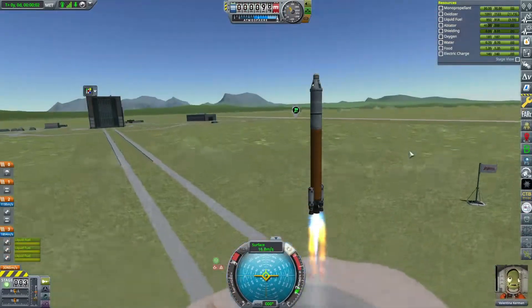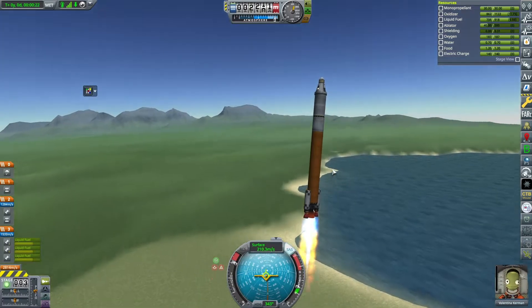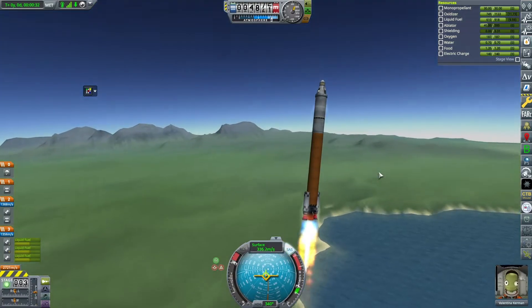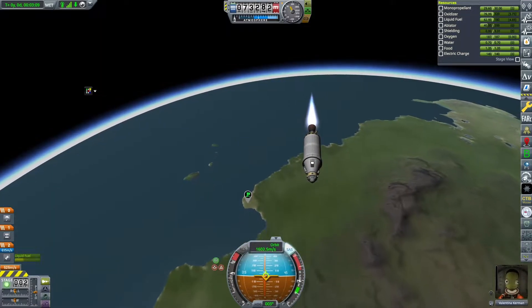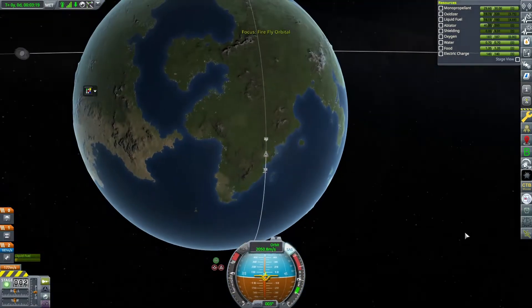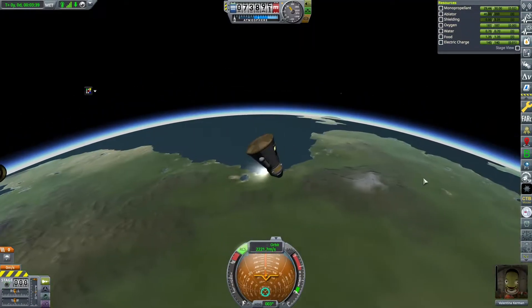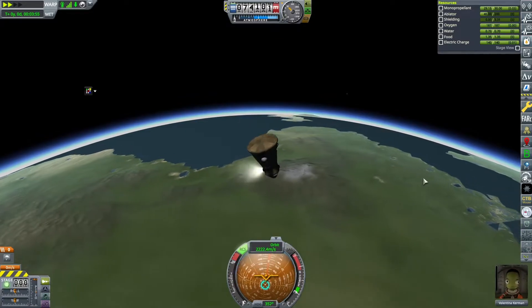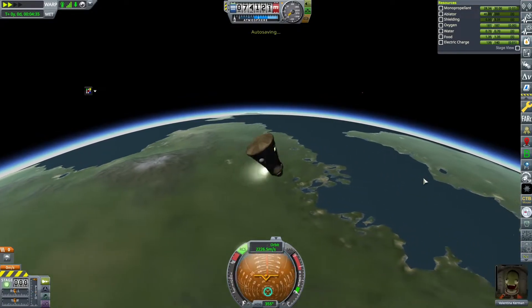Val makes it back safe and sound, then hops right back into another rocket. We're going to attempt a polar flight - fly over the poles and try to get biome-related science from Kerbin low space. Unfortunately we don't quite make it; I try using the RCS to push ourselves up but we fall just under 100 meters per second short.